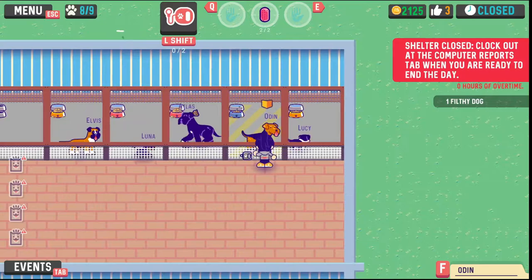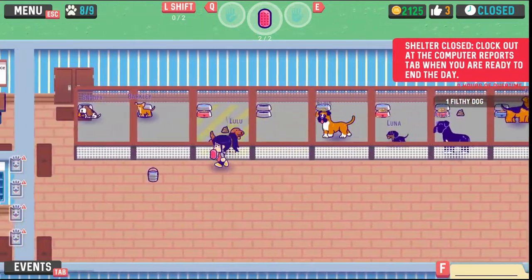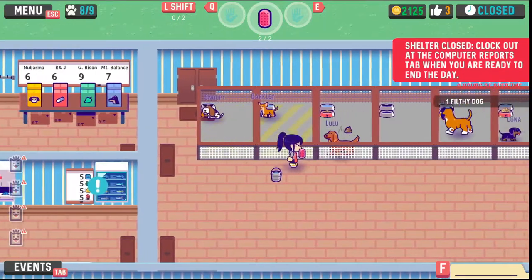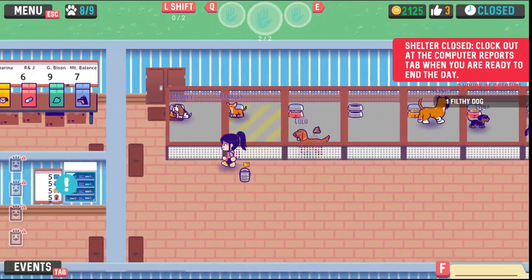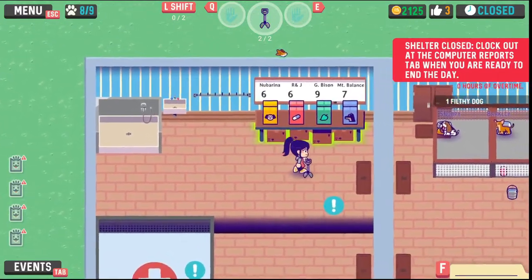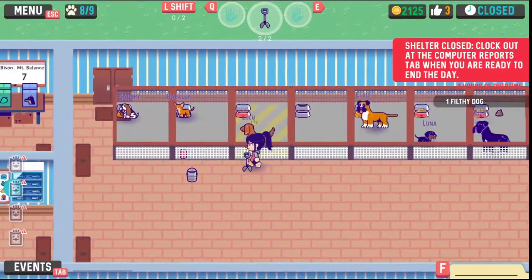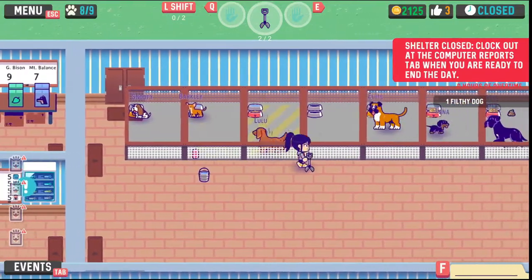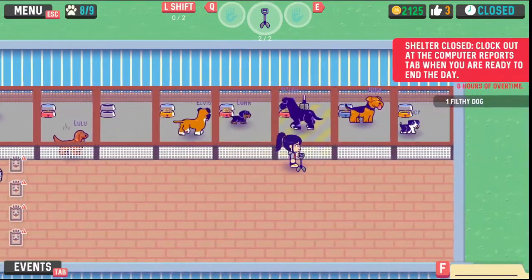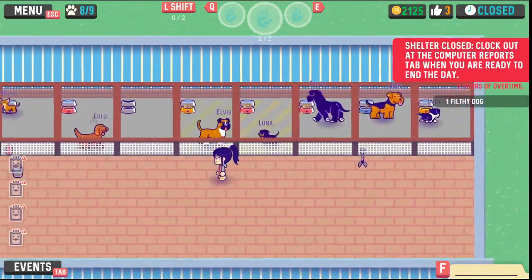The rest of the game has you adopting dogs out and making money that way. You have to spend money to make money, so you're buying food, buying supplies, and paying yourself. I do have to say there are a lot of different things you can change in the game — I appreciated the ability to remap every key. The importance of accessibility in changing keys as needed is really important, and I'm glad they did that.